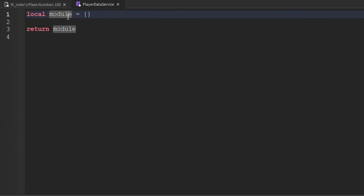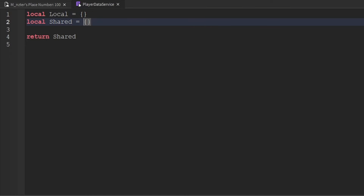Inside the script, we have our module variable set equal to a table, returned at the end. Rename that variable from Module to Shared, and update the return statement to return Shared. Above the Shared variable, create another variable called Local, also set to an empty table.